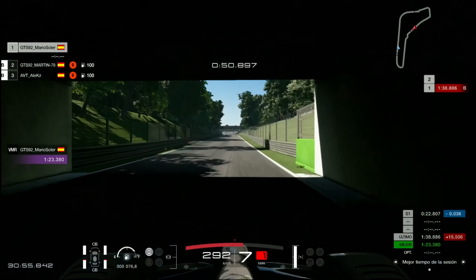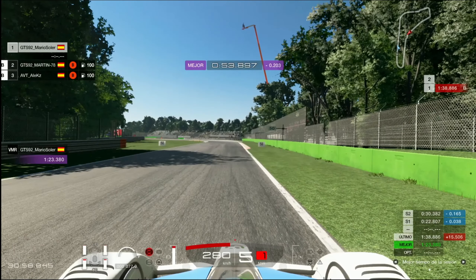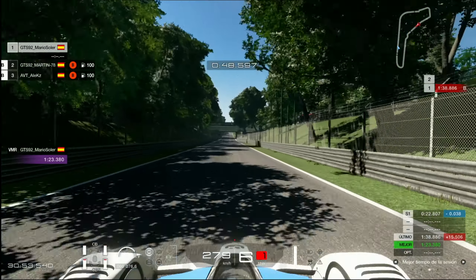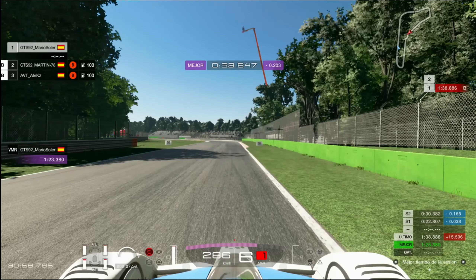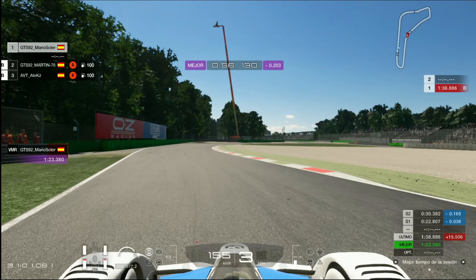Llegamos aquí a la frenada de Ascari. Ya hemos acabado con las dos Lesmos y tenemos que buscar el 100. Cuando pasemos el 100, hay que echarle un par de huevos porque realmente cuesta frenar tan tarde — parece que te vas a jugar, pero yo voy con todo el depósito lleno en primera vuelta y se puede. Frenamos un poco después del 100, metemos tercera. La cuarta te da estabilidad pero hace que el coche entre peor en la curva. Cuarta ahorra más gasolina, tercera entra más rápido — ya lo que veáis.